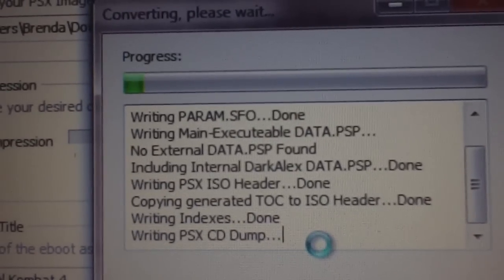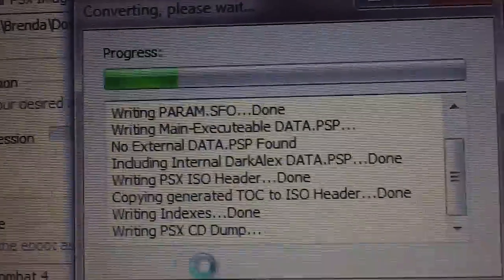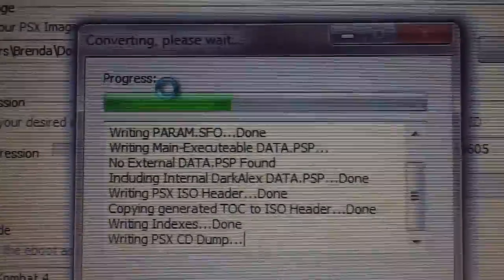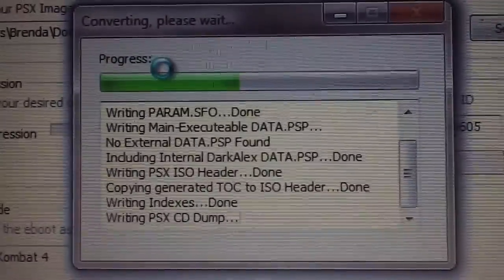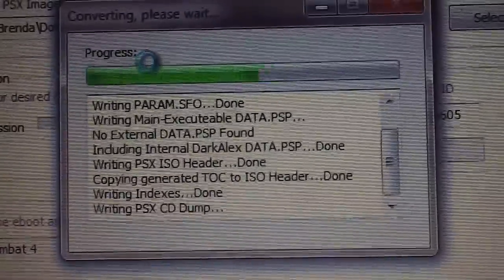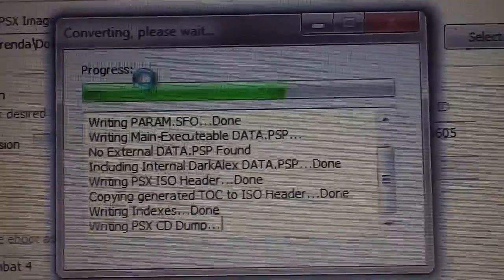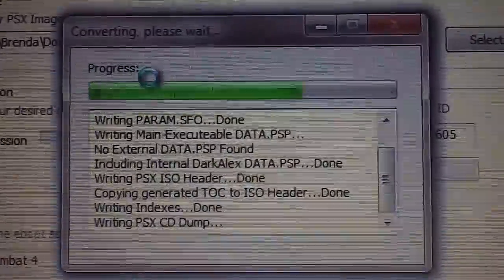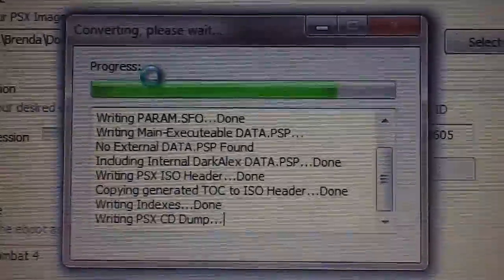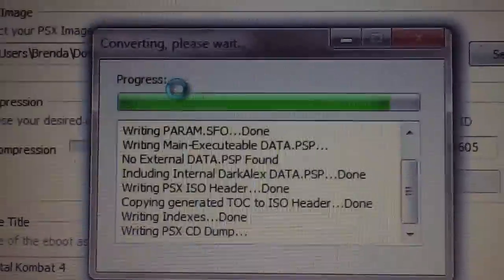It will give you a screen letting you know exactly what it's doing. It says writing PSX CD dump, meaning it's creating the eBoot file. Now, some games will require the Pops Loader — a lot of them won't. If you ever get a game and it says it's not going to run or a game could not be started, go ahead and install Pops Loader. That will solve all those problems and allow the PSX to load and play correctly. You've got to have custom firmware for this. After 6.39 you're not going to be able to play it anyway even if it is signed, so I would go ahead and just hack your PSP.